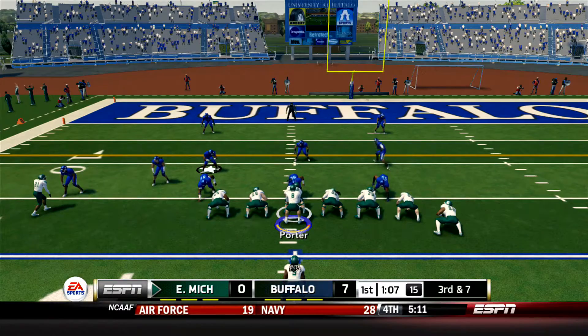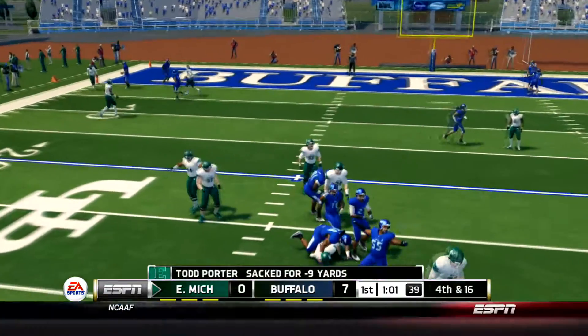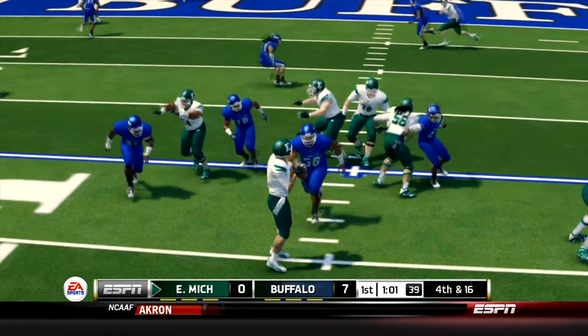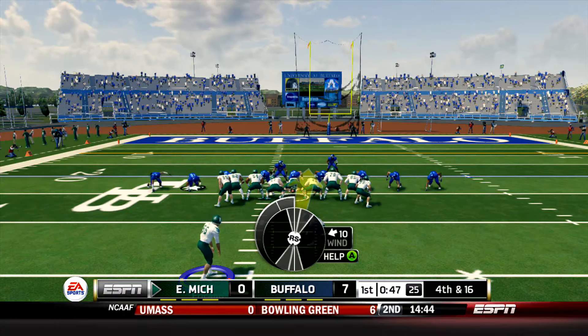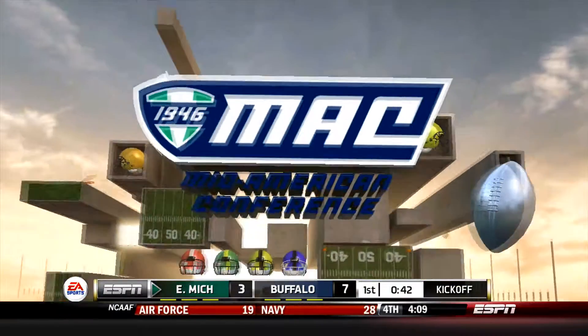It's now 3rd and 7 from the 16 for Todd Porter and the Eagles. Porter takes the snap, he drops back, he's got nowhere to go with it and he gets sacked for a loss of 9 on the play by Chris Ford. Porter just did not have anybody open. On for the 42-yard attempt now is the Eagles special teams and Fracano has the kick up and perfectly good right down the middle.